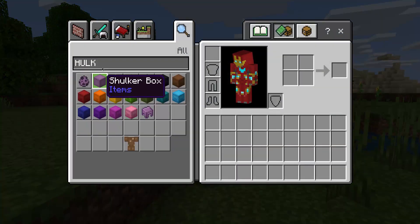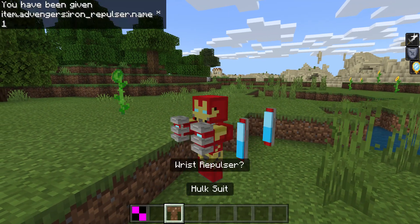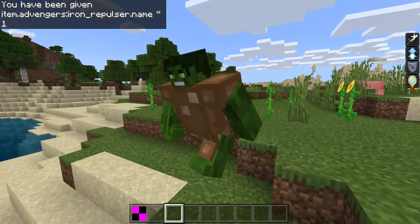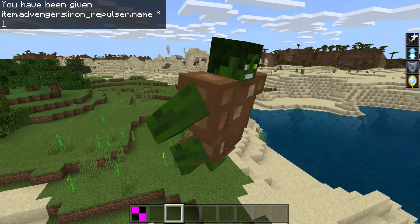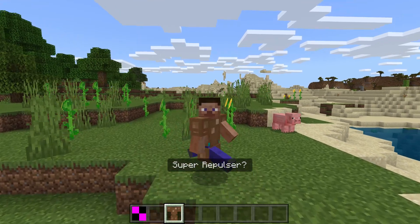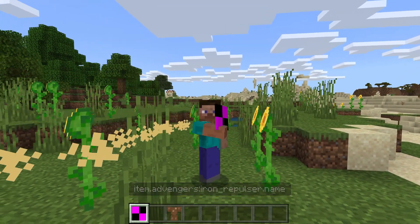Hulk is the same right now, but I might make it so it's not a human animation — more of a solid animation with no player movement. Look at Hulk for example: as you can see, when he walks he kind of gallops like that instead of a smooth animation. I might do something like that.